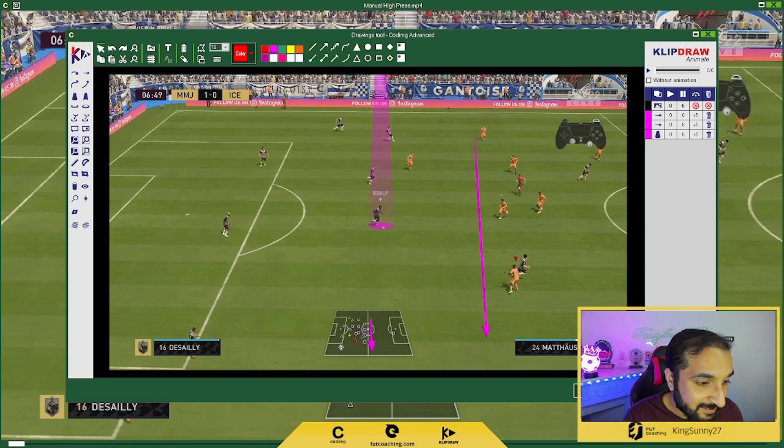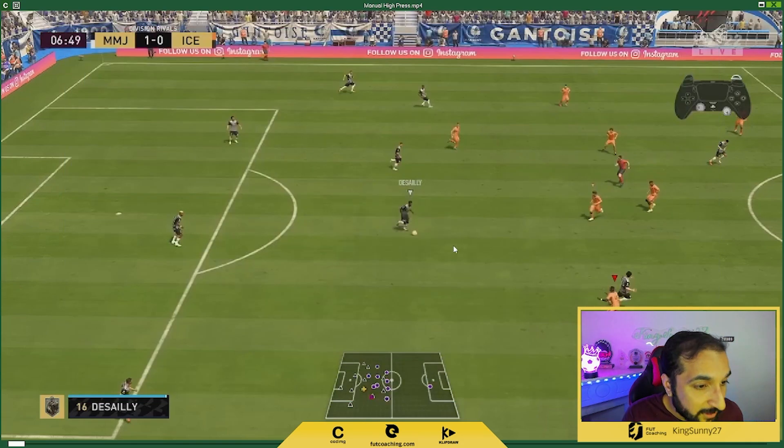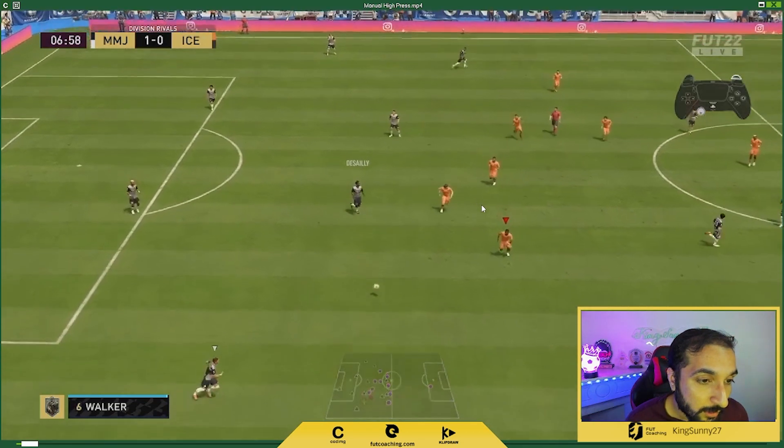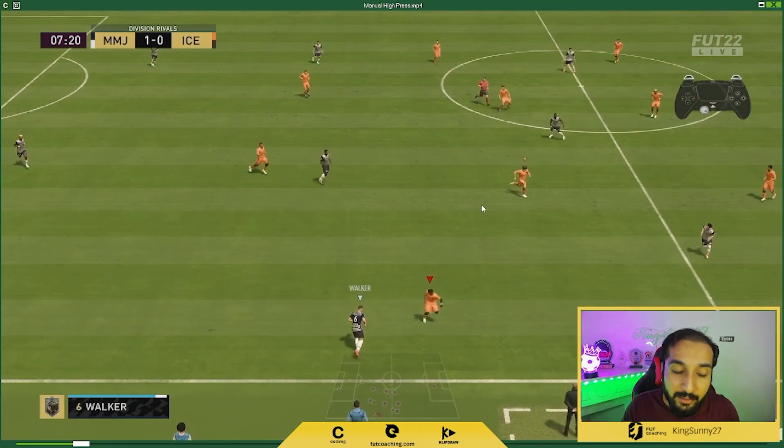Right now Desai is on the ball and his options are limited. On the radar we can see his full back — he's probably going to pass to Salah, who is running. I'm covering that pass with Vinicius Jr., and we are using R1 to second man press. Eventually, because we have already marked Salah, he looks for the inside route towards Desai and tries to pass inside.